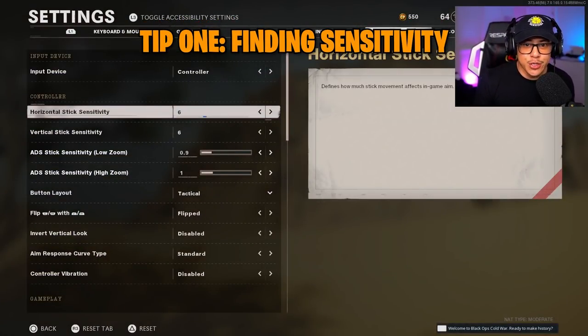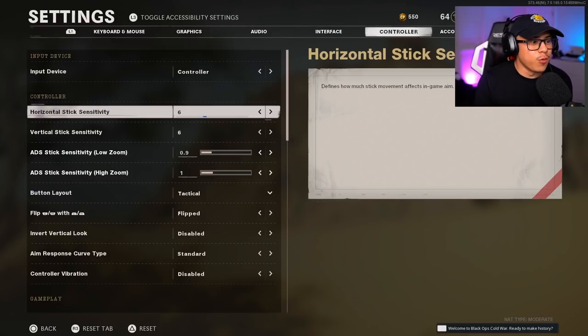The first thing I want to talk about is finding your best sensitivity. Sensitivity is the most important factor when it comes to having much better aim in Cold War. There are players who play from a range of 4 sensitivity all the way up to max — it comes down to experience and learning to control your aim over time. Most pro players play between 4 and 7 sensitivity, which allows them to be as accurate as possible.